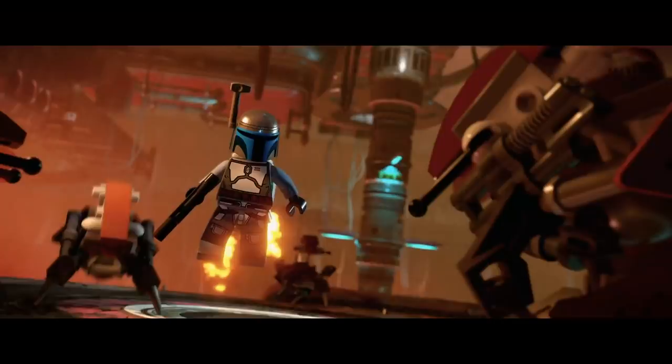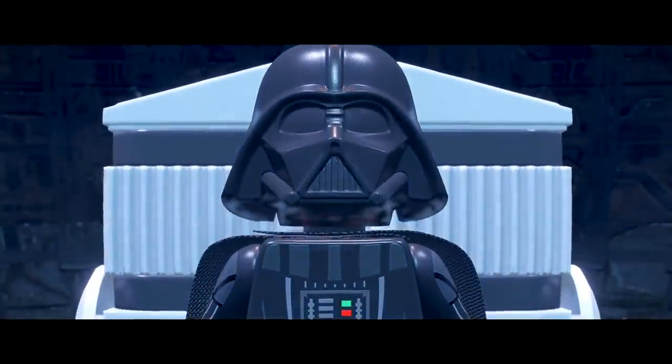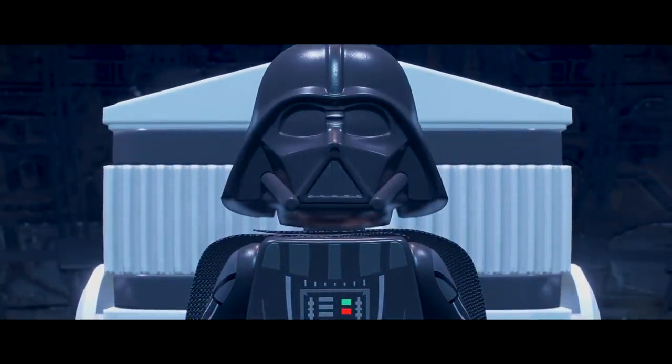Next up is Jango Fett in Attack of the Clones, hovering down with his jetpack surrounded by a couple of droidekas. This scene is from the droid factory on Geonosis, where he and the droids capture Anakin and Padme, and then they go out to the arena and release the Acklay on them. Next is Darth Vader rising for the first time as Vader in Revenge of the Sith. This scene looks absolutely epic and I can't wait to see what jokes they include.